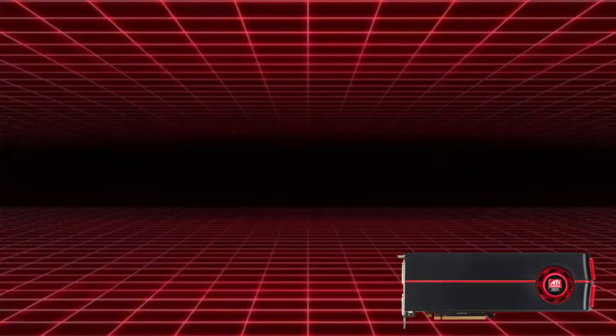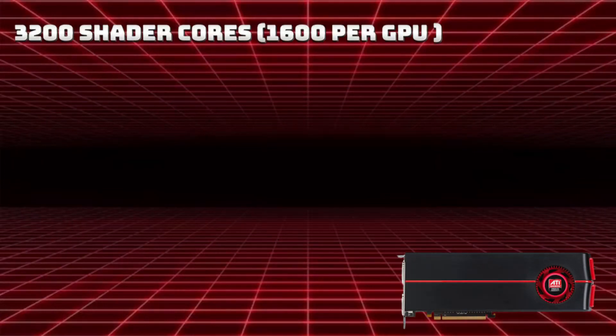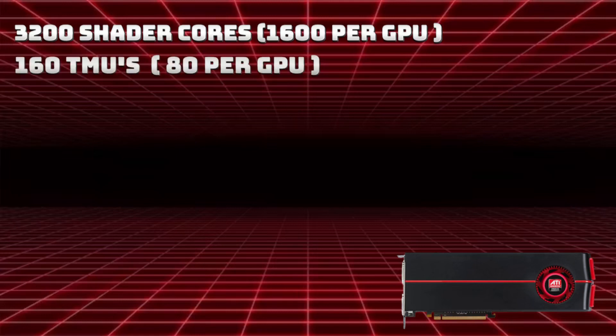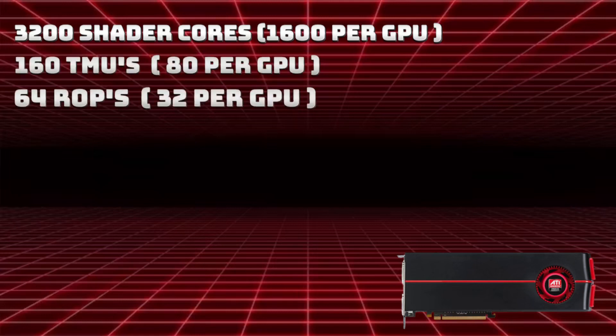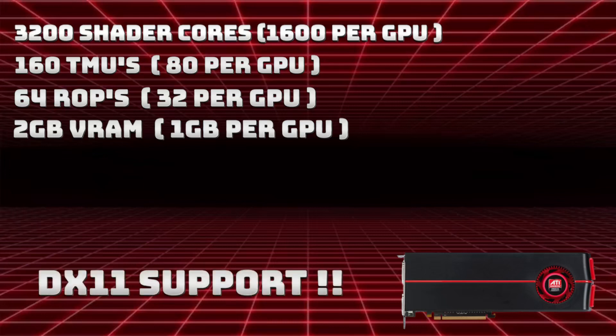The specs of this beast include 3,200 shader cores, which is still pretty damn good today, 160 TMUs, and 64 ROPs. As for memory, we have 2GB of GDDR5. Since this is a dual GPU card, any game that only utilizes one GPU will only utilize 1GB of VRAM — not very ideal. Even 2GB isn't that ideal in 2023. As for API support, it's actually very good — it was the first GPU series to support DirectX 11, which is still widely used today.